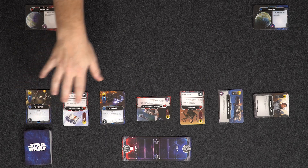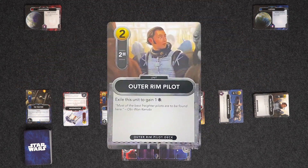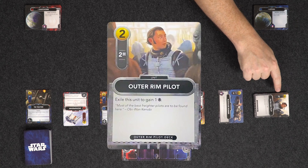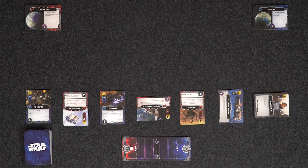There are six cards that have come from the deck, and then we also have a stack of Outer Rim Pilots. These are just cards that we can buy so that we can increase the amount of resources that we have. And then down here we have the Force Track.